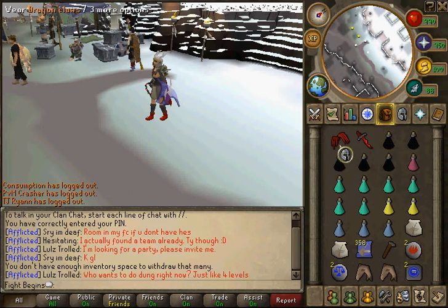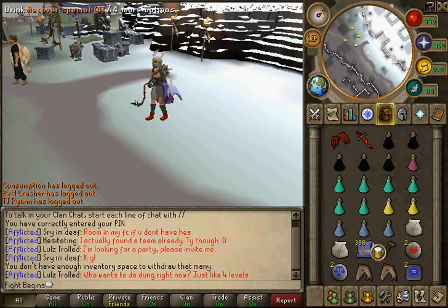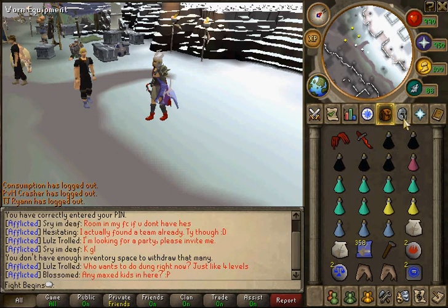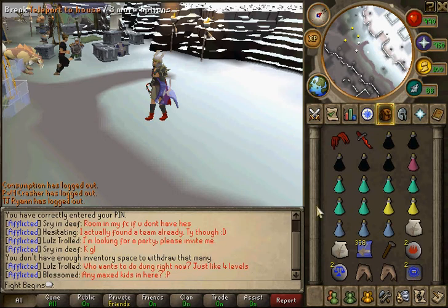Attack the boss. Take Dragon Claws. Take five overloads — I usually take more, but that's what I'm tanking with. One super restore for your summoning familiar. Take six prayer pots, two Saradomin brews, three spec restores just in case there's a crasher, two uni scrolls. Do not forget a hammer, your teleport, and do not forget a Xermark arrow, plus a teleport home or any teleport out.